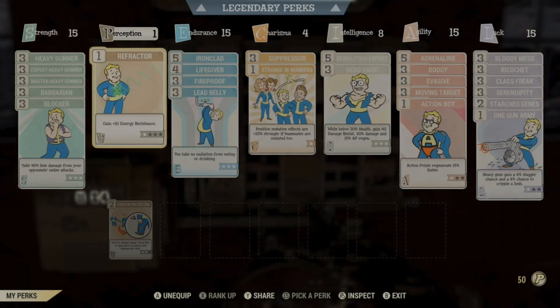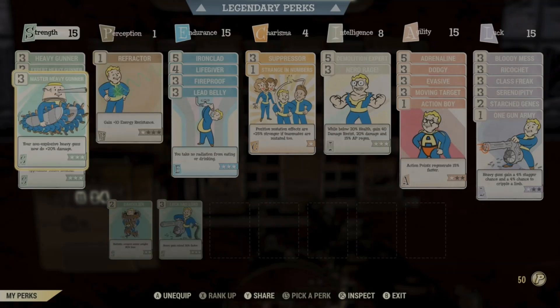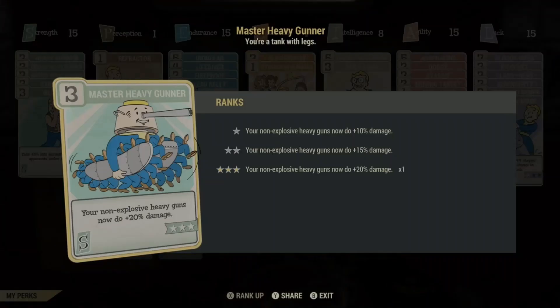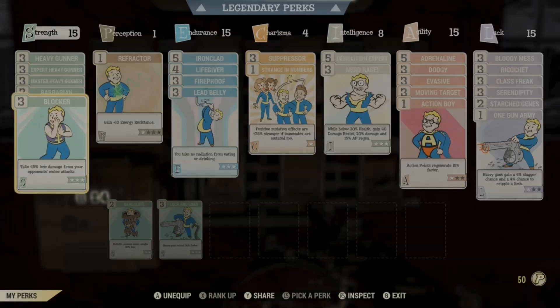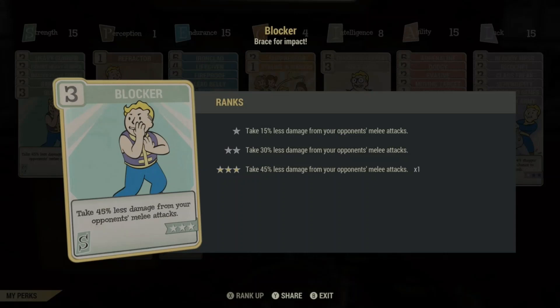Straight from the top: 15 Strength, 1 Perception, 15 Endurance, 4 Charisma, 8 Intelligence, 15 Agility, and 15 Luck. In Strength, we've got all the heavy gunner cards, then Barbarian for extra damage resist — with 15 Strength we get an extra 60 DR. And Blocker, to take 45% less damage from melee attacks, which is very important for harder hitting melee attacks, especially those Scorchbeast wing slaps.